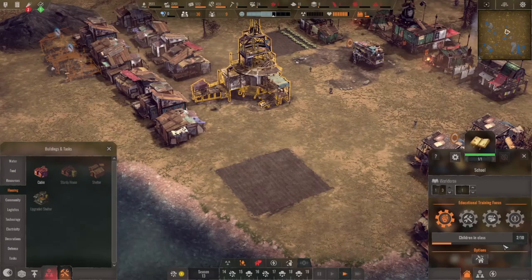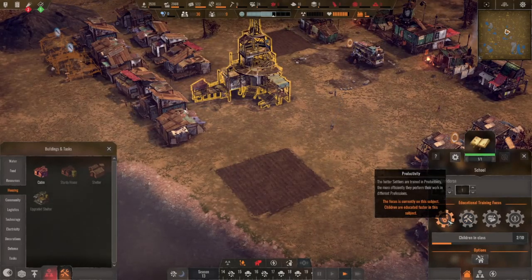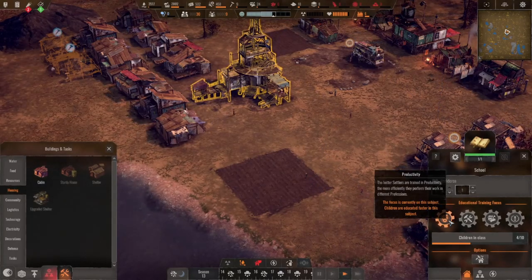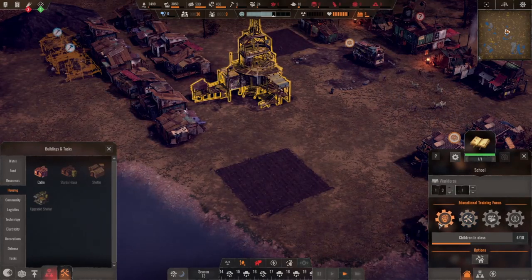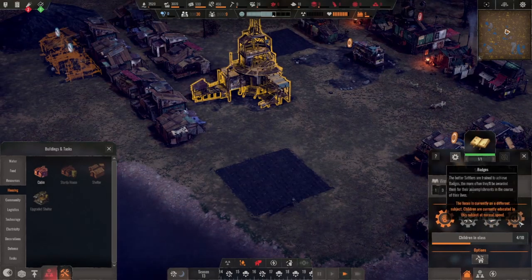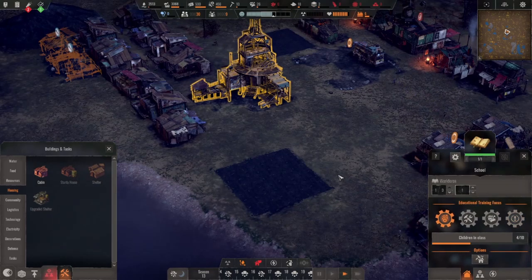How's the school going? Children in class: two of ten, three of ten. Educational training focus — productivity. Better settlers trained in productivity perform their work in different professions more efficiently. Handling tools lets them use a tool longer before it breaks. I think I like productivity better. Not knowing what badges are at this point, let's just stick with productivity for now.